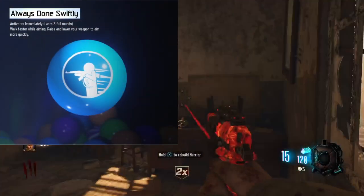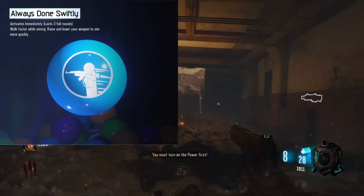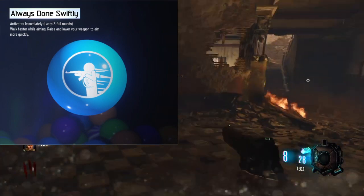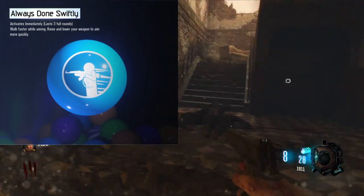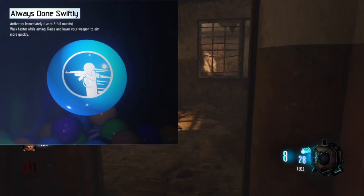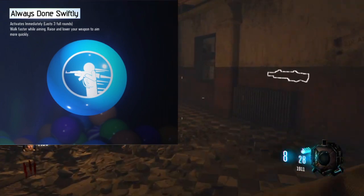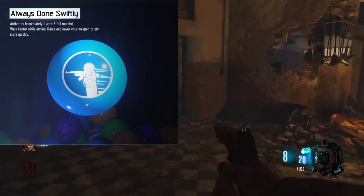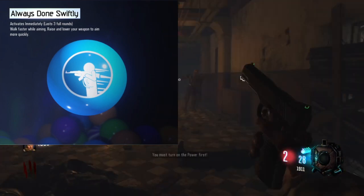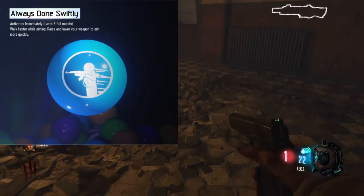Coming in at the number 4 spot is Always Done Swiftly. This gobblegum allows you to walk faster while aiming, raise and lower your weapon to aim more quickly, and lasts for 3 rounds. This one is generally not useful because there are attachments like quick draws and scopes that already do this gobblegum's job tenfold. Really the only reason you'd ever use it is if you're trying to quickly pull out a wonder weapon or something like that, and you'd only use it when first starting the game — so there's not much purpose to this one.